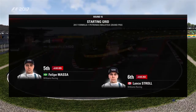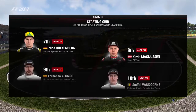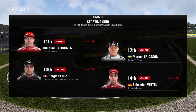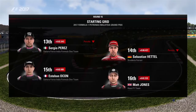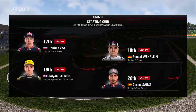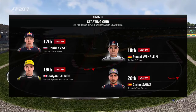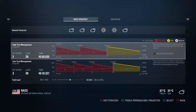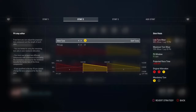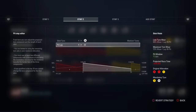We're using the number four engine components, and it's a good job we took that penalty last time out, because if we didn't, I think we'd be taking one right now. A lot of teams are taking them, especially Ferrari, who don't start very far up the grid — just below the top ten. So Raikkonen and Vettel have a lot of work to do.